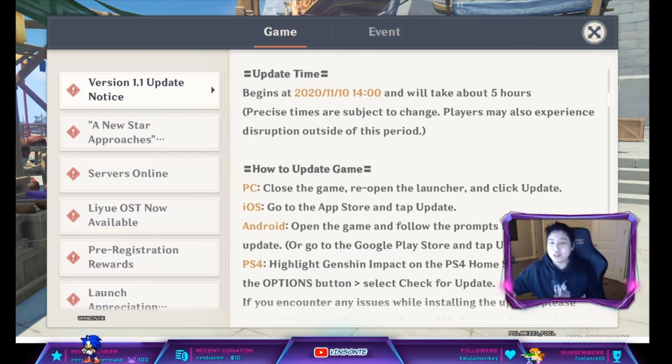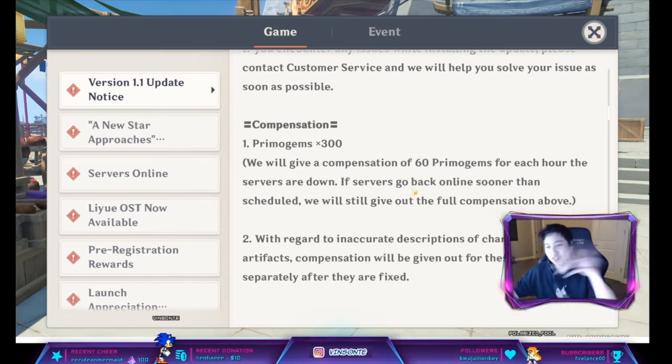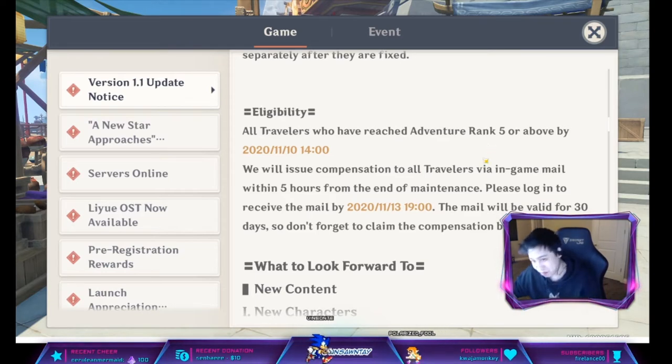We do get 300 Primogems for the downtime. If it finishes sooner, we still get the full 300. If it goes over, we get 60 Primogems per hour. You have to be at least rank 5 before the maintenance to receive these 300 Primogems.